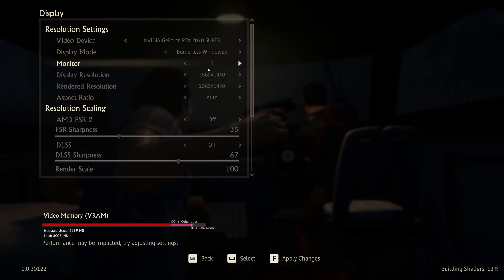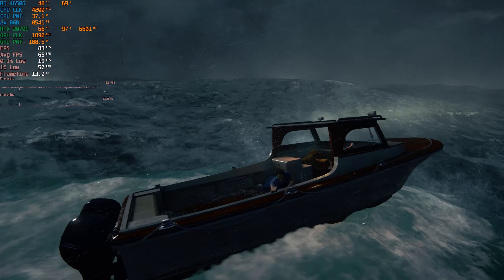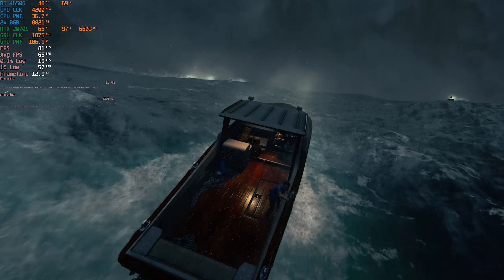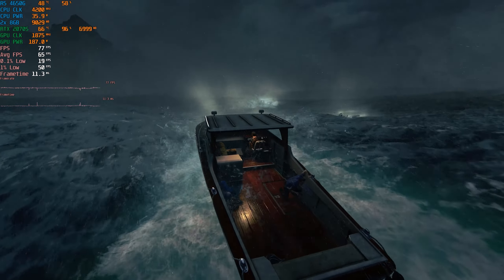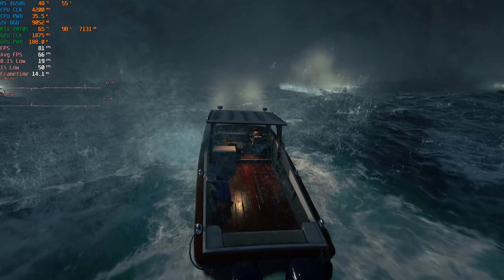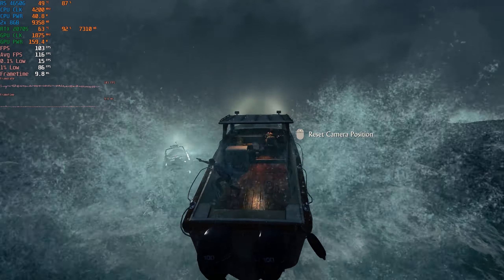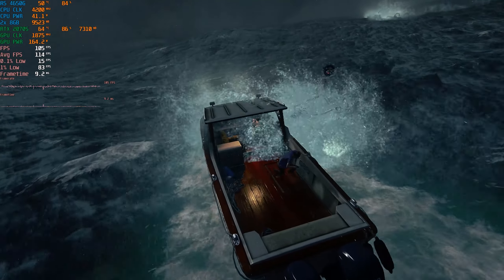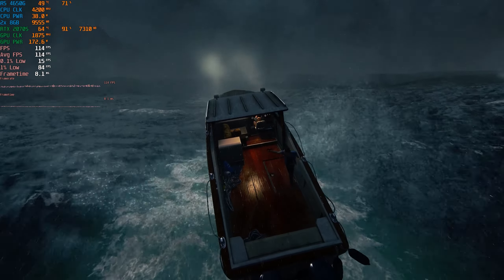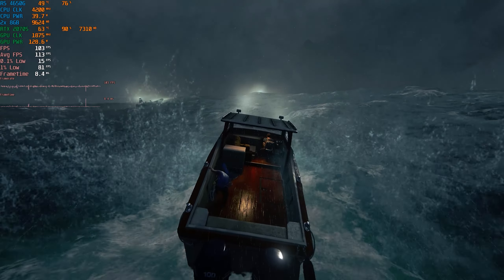Now testing Uncharted — a six-year-old remastered title — at higher settings. Right out of the gate we're getting 80+ FPS. Enabling DLSS performance pushes that to 100–110 FPS, adding 20–30 more frames. Without DLSS, 80 FPS in Uncharted is completely playable — keep in mind this game was originally designed to run at 30 FPS.